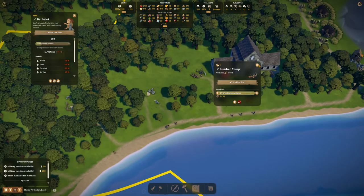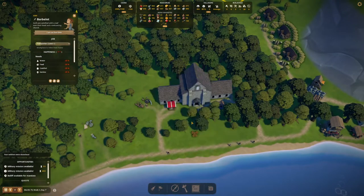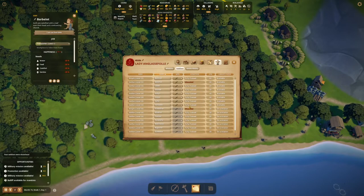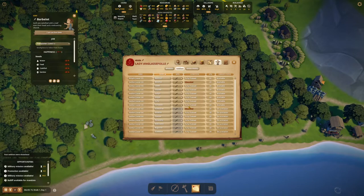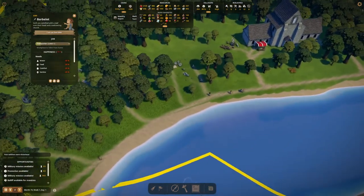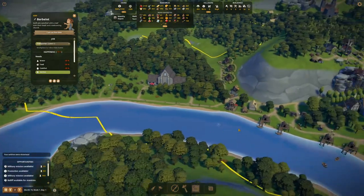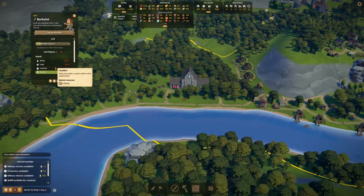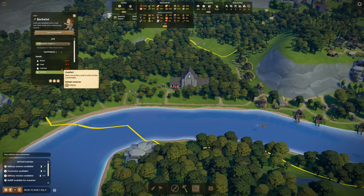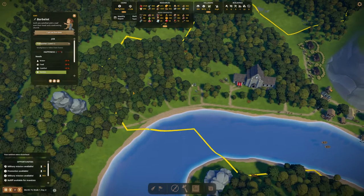We can have a couple more woodcutters there — that will help out nicely. Keep my troops with you. How are these looking? Oh, Fjordelisi — she was clearly leading by example and just got wounded. She always gets wounded. These guys have got time to do nothing at the moment — they're literally walking miles away for everything. We'll get better.